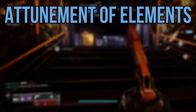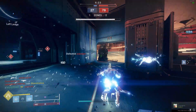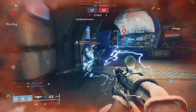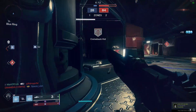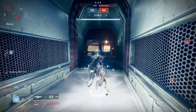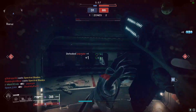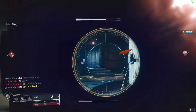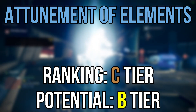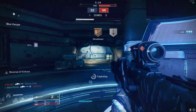Let's move to Bottom Tree Stormcaller, Attunement of the Elements, which gives us Gale Force, Landfall, Rising Storm, and Arc Soul. The two most notable perks are Landfall and Arc Soul. Landfall adds variety to our super usage, making it more usable when surrounded by a larger group. Arc Soul — those little electric orbs that sit on your shoulders and help you shoot enemies when you stand in a rift — is not particularly strong, but can also serve as a sort of alert for enemies in your vicinity. Overall, I'm placing this subclass in the C tier, with the potential to make it into the B tier.